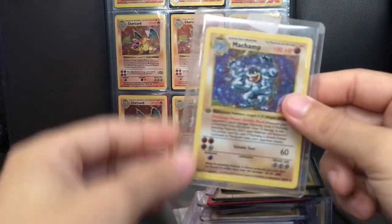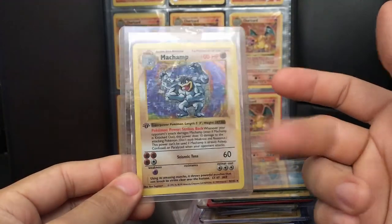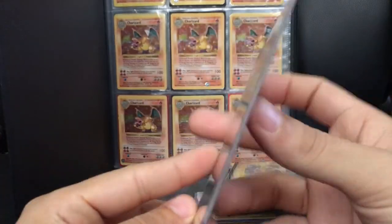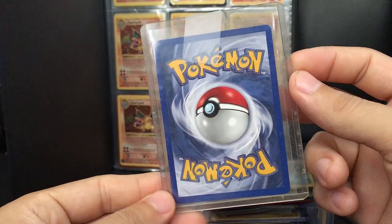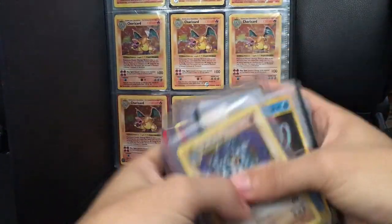And then a first edition Base Set Machamp — I opened this straight from the sealed package. I'm saying solid nine for sure. Whatever guys, that is the PSA submission.